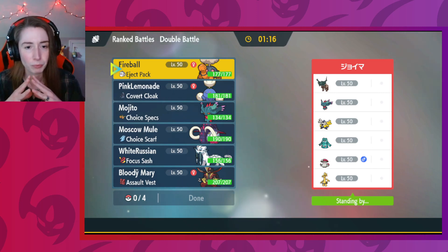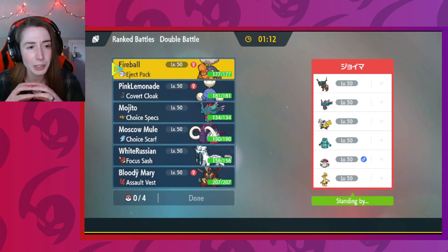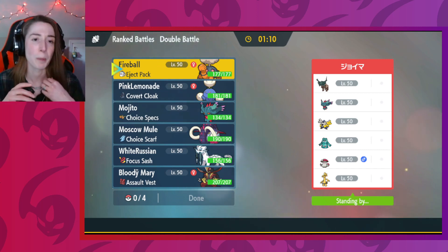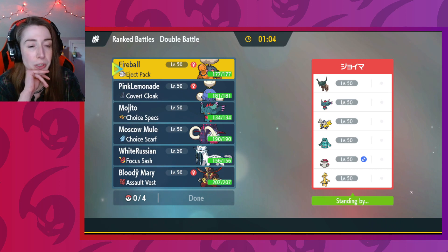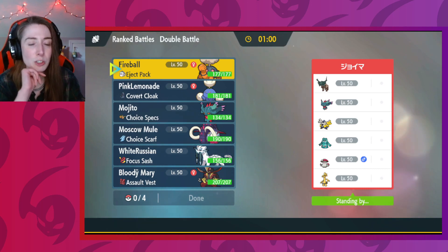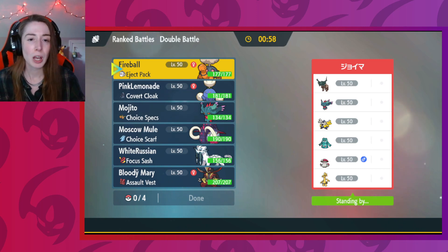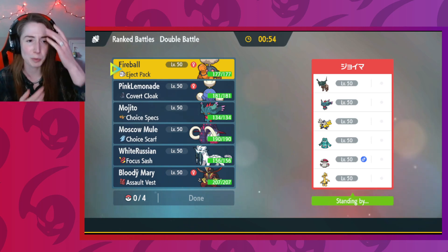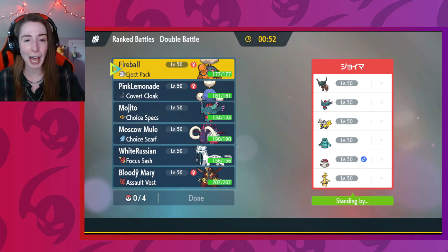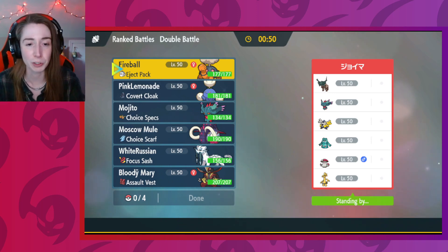Double Steel-type. They have Torkoal and Jumpluff here. Terra-type does exist and they do have a Ting-Lu, so that will decrease my Torkoal's special attack, but the last three Pokemon are all weak to fire. So that seems pretty cool.